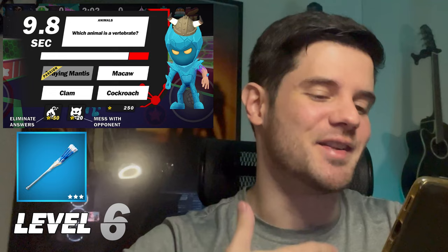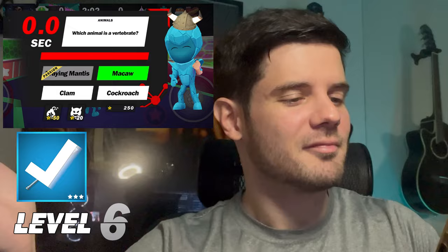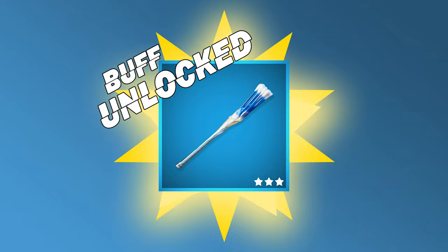Day two — we're gonna finish this today. I want my art tip because I've got some big holes to clean. Animals: which animal is a vertebrate? A cow, clam, or cockroach? Easy — my cow. Art tip unlocked! It took about four and a half hours to do one section and two and a half hours for the other.